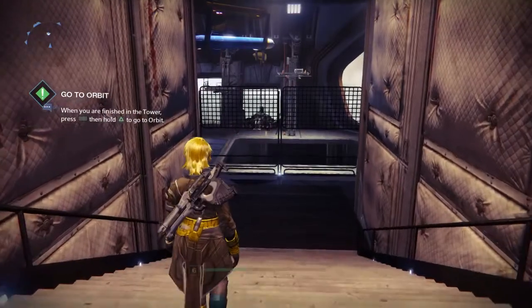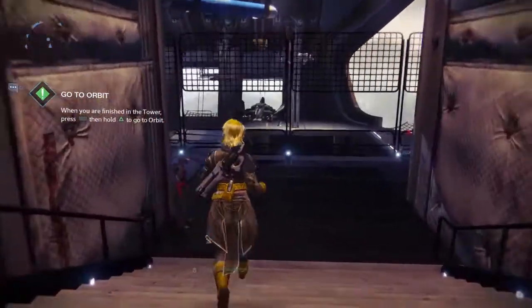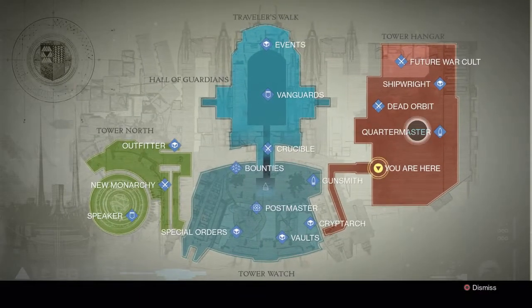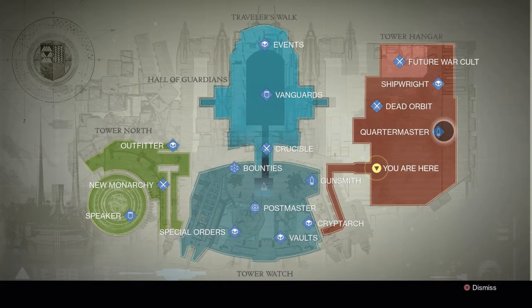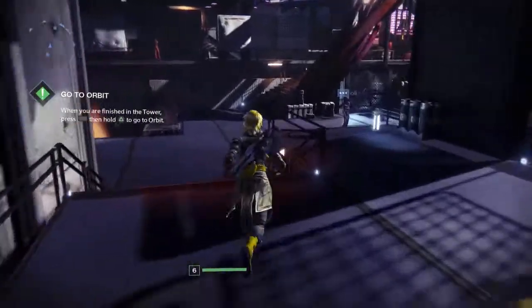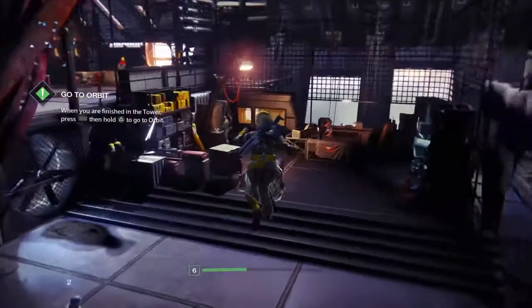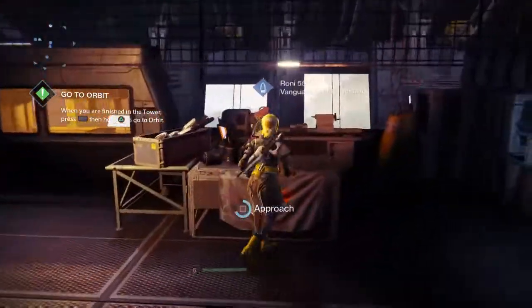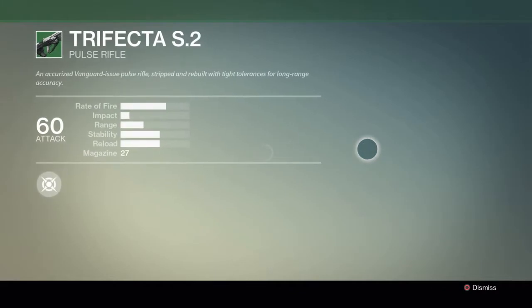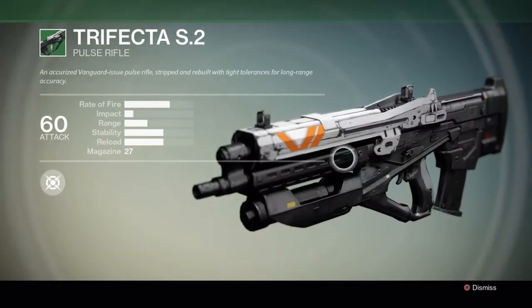Now, for the Vanguard Armory, you can actually find it in the Tower Hangar, which is located on the right side of the tower, right over here. You're going to want to talk to the Quartermaster, who is located next to Dead Orbit and the Shipwright. They will contain all of your DLC Vanguard equipment that will have the signature little orange and white emblem right over here.